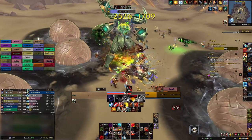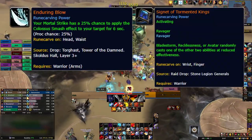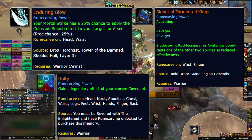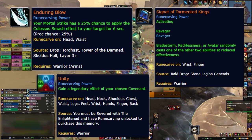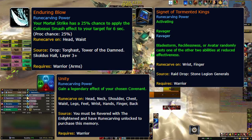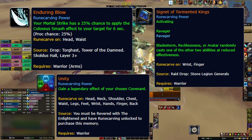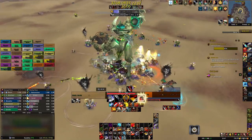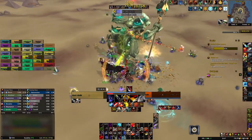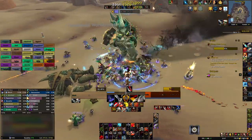There are only three Legendaries worth crafting for Arms Warriors: Enduring Blow, Signet of Tormented Kings, and Unity. You should craft Enduring Blow as a Belt, Signet of Tormented Kings as a Ring, and Unity as a Helmet if you are able to get the four-set bonus without a Tier Helmet, or as Bracers if you are using a Tier Helmet. All of your Legendaries should be crafted with Crit and Haste. You should use Enduring Blow and Unity in single-target situations, and Signet of Tormented Kings and Unity in AoE situations.